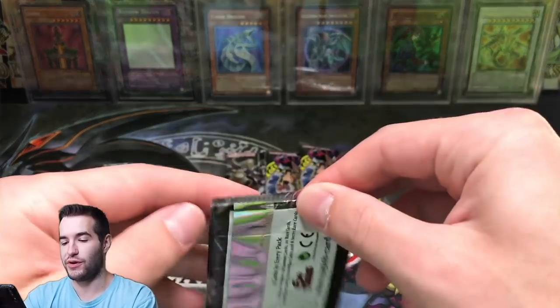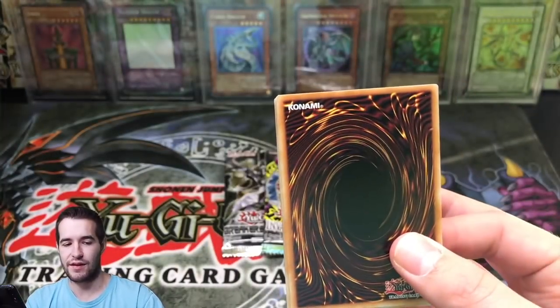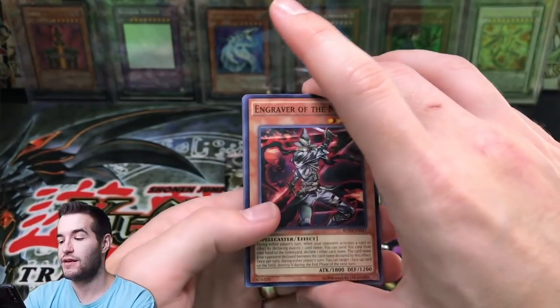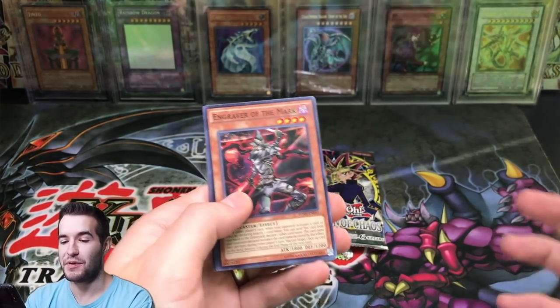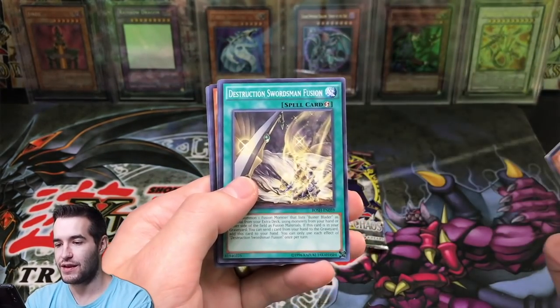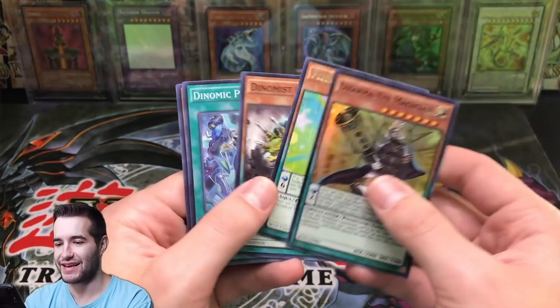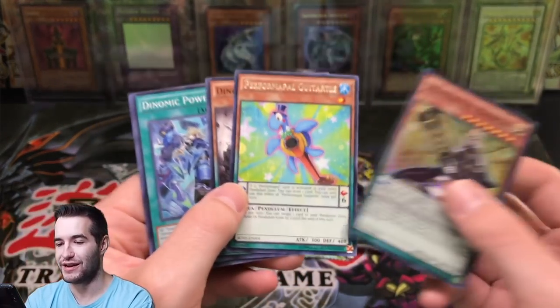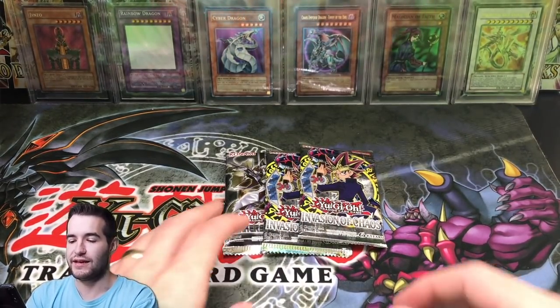We got Breakers of Shadow. I used to think it was garbage just because it didn't have a rarity that I like. I mean, I like secret, but when it's the only thing it's just kind of boring. But I really like a lot of these cards - I didn't realize they were in here, so this is cool. Destruction Swordsman Fusion again, Dharma Eye Magician - we got that guy again. He's an OTS-1, I know him. Getting a lot of cards that I really like.